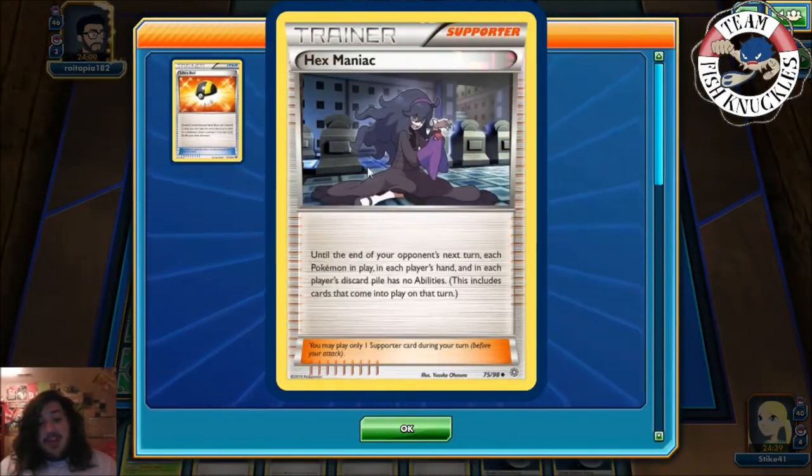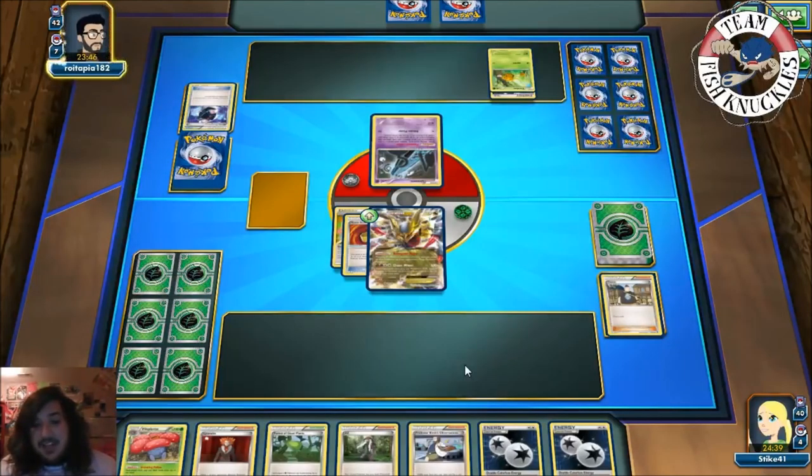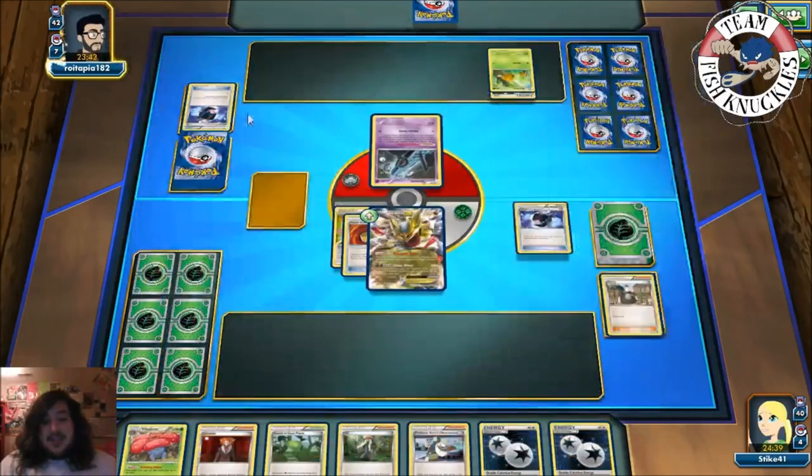They play Hex Maniac — until the end of your next turn, each Pokemon in play and in each player's hand and discard has no abilities. That could shut down Vileplume's ability. We see a Battle Compressor discarding stuff. But if we just Lysandre the Combee we can win again, because they can't put down DCEs. Unless they play Enhanced Hammer — I don't see Combee decks playing that, though.